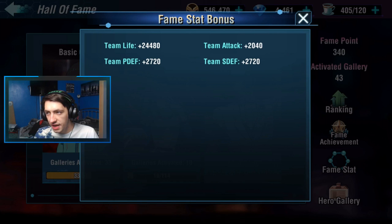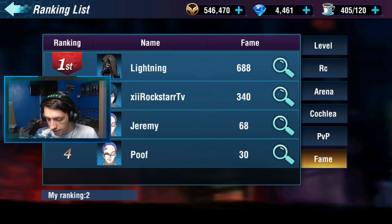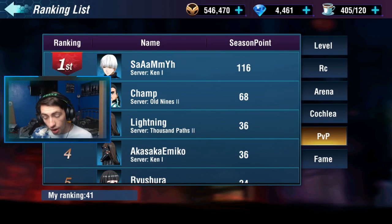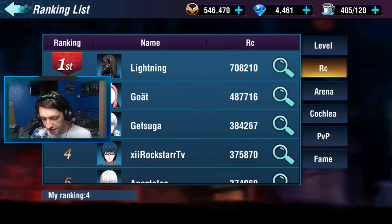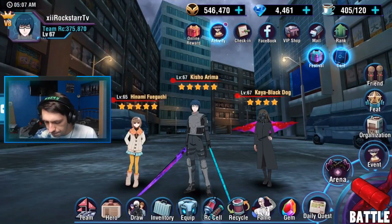We've got some stat bonuses there — team life 24,000, attack 20,000. At the moment in fame we're rank two. I knew Lightning would be at the top — she's at the top of everything at the moment: PvP, cochlear six arena 15. We're fourth in RC thanks to that little boost. Some people haven't been on yet so they'll probably end up overtaking me. We're ranked nine on the server — interesting.